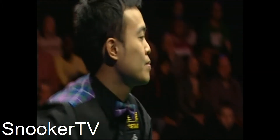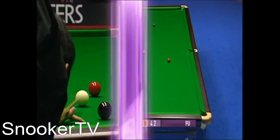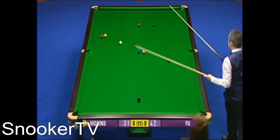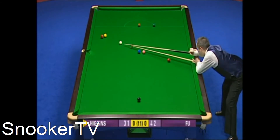Oh, that's very careless, Marco. He played to leave an angle on the brown there to pot the brown and then develop the difficult red next to the yellow, and took his eye off the pot. Well, neither player has totally settled down yet — that's two chances each that they've had. Still plenty of snooker left in this frame.